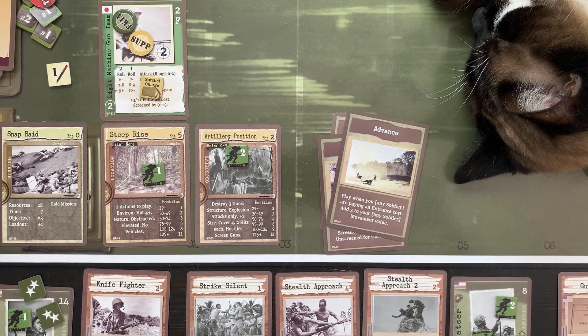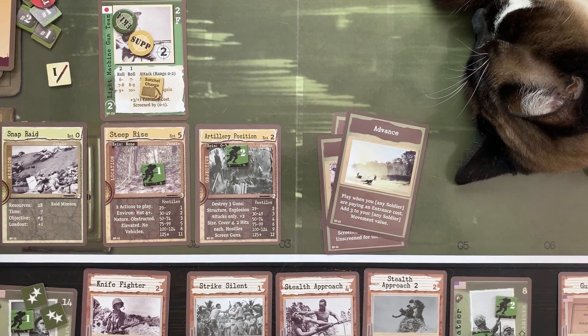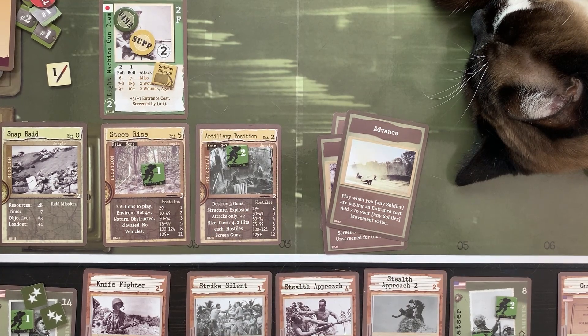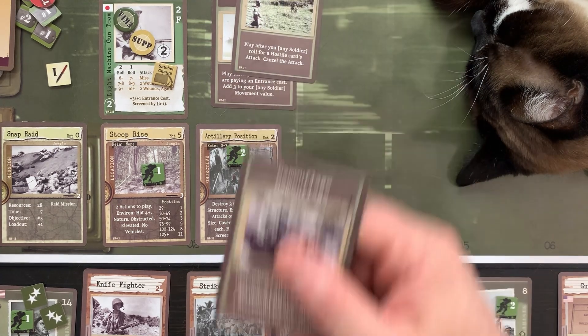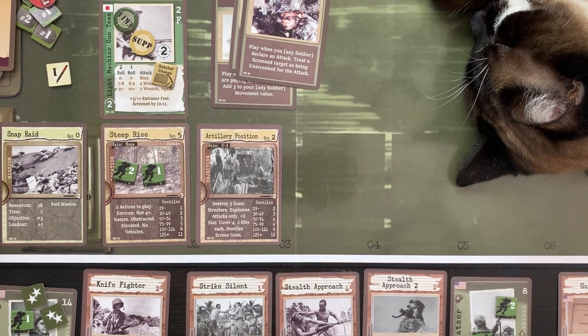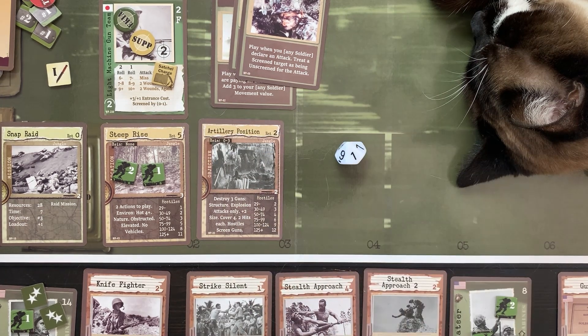As long as they're suppressed I think I can just move out. The artillery position — they're suppressed so the entrance cost shouldn't have to be paid. This adds three to movement, I have movement of one, gives us four. They're not going to attack. Let's say even though they're suppressed I still pay the one — that gets me into there. He's now going to roll heat plus four — he rolls a one, so I'm going to take a suppression. He has no actions left anyway.